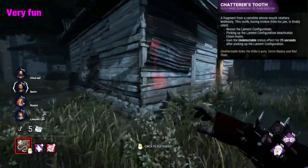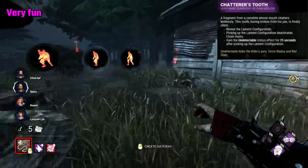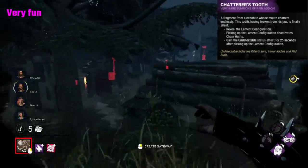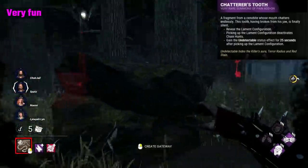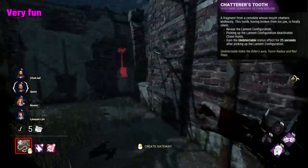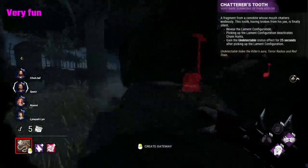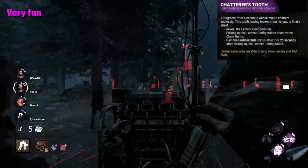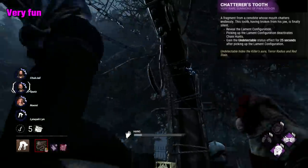Chatterer's Tooth is an add-on that alters Pinhead's power entirely, and makes it so you always see where the box is. The downside is that when picking up the box, instead of a chain hunt, you become undetectable for 25 seconds. It's a kind of bizarre effect, but transforms your power into more of a stealth based one, where you can routinely locate the box, reveal survivor locations, and make an approach whilst you're silent. I managed to get this gameplay just before he was kill-switched, however my game did crash halfway through. This add-on is a bunch of fun and a very refreshing way to play Pinhead. My main gripe is that I feel the undetectable could last longer, but really it's not much to complain about.